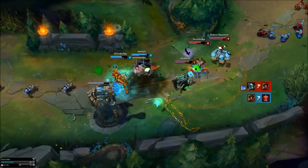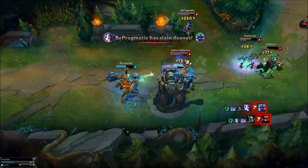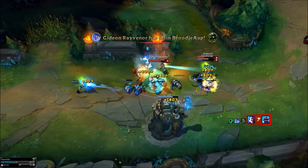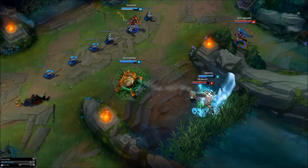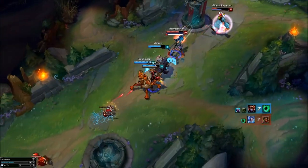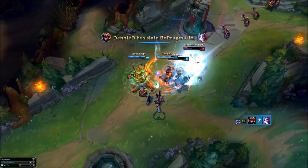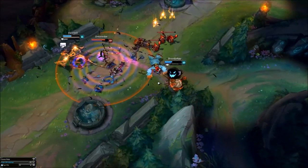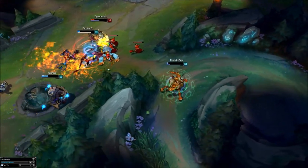Hey everyone, this is Scrap Computer here. This guide is going to cover and explain the AD Carry Urgot. First up I'm going to cover a long explanation on Urgot before I get into this guide, as he is one of those champions no one really knows anything about — they barely even know where to place him in which lane. You can skip this and check the description if you don't want to hear it. He can be placed as top, mid laner, and AD Carry and do well. He is a very versatile champion.